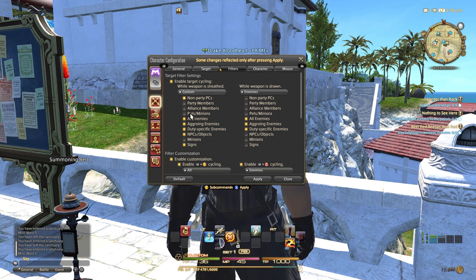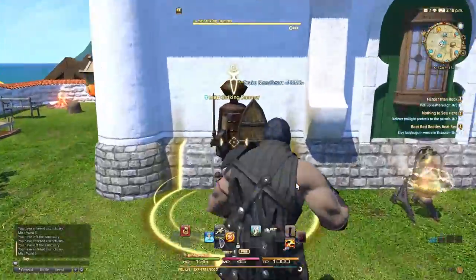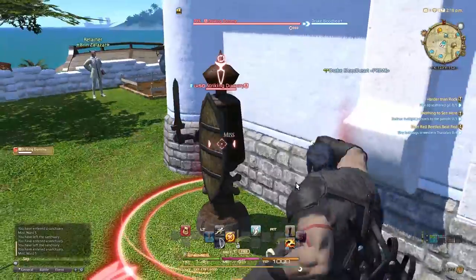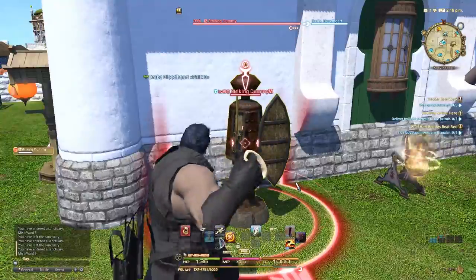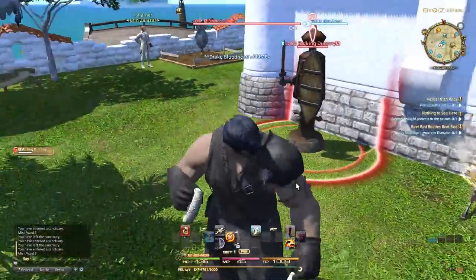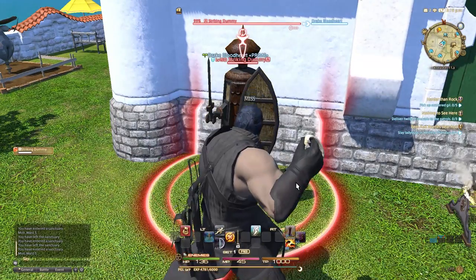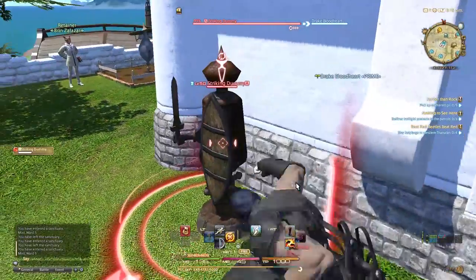The best approach I always like to use is up and down to cycle through party members, and left and right for enemies, NPCs, and the like. That's why I always have party members turned off in any of my filters, just so that I don't get confused. With auto target when auto attacking turned on, I can move left and right from target. I can press down on the left stick to remove the lock and move around freely. I would recommend leaving auto lock off and only using lock on target when necessary.